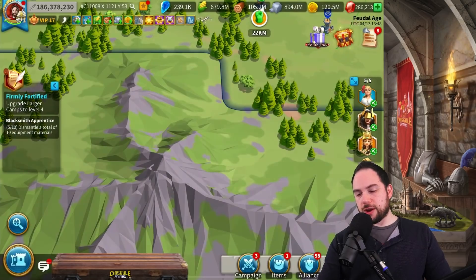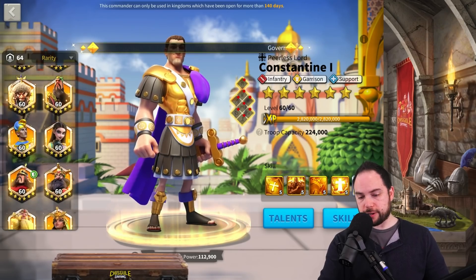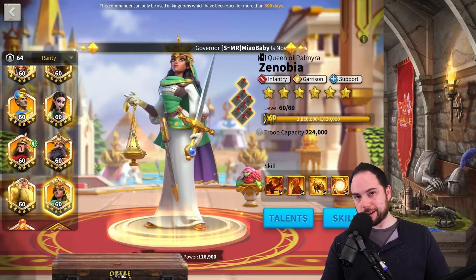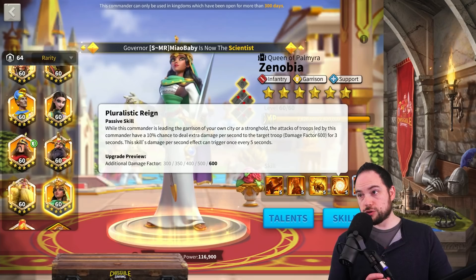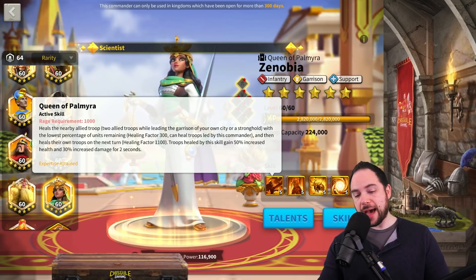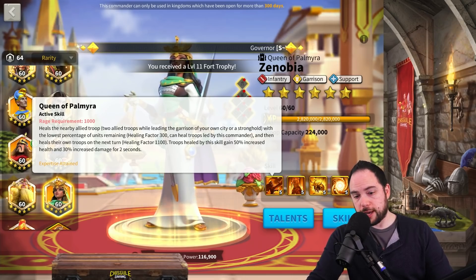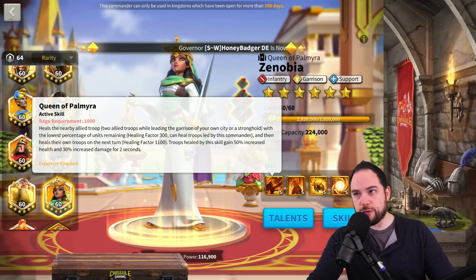There are a lot of theories floating around right now as to why Zenobia is so strong in garrison. She does have damage factor — her active skill doesn't just heal. What it does that's very powerful is give a massive 50% health boost and a massive 30% all-damage buff. It's very powerful. And if you're nearly topped off with your garrison, the healing keeps you fully topped off — very effective.